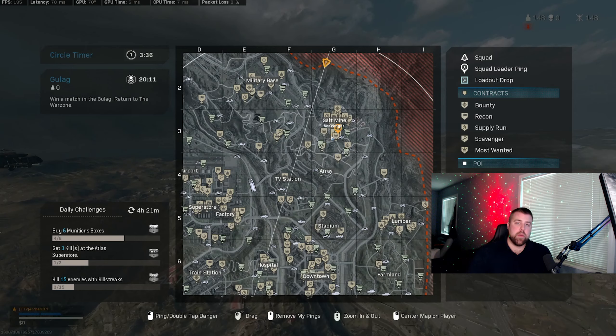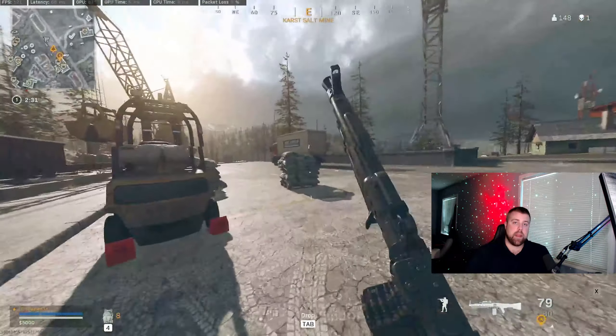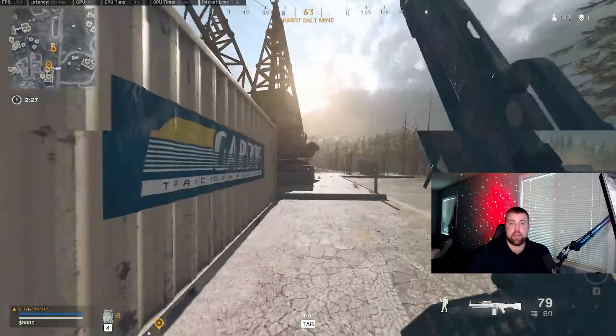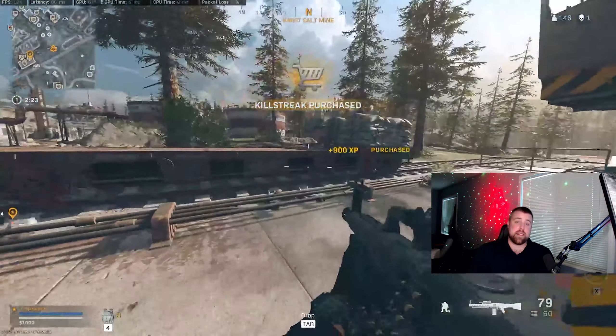To start we're going to go through some gameplay, analyze some decision making, analyze some thought process, look at a few mistakes, and then talk about a few practice strategies that you can do in order to become a better player. These strategies aren't for pro players — these are going to be focused towards people who are beginners or around the 1 KD level. The goal is to use these strategies to become a better player and increase your KD or your win rate if you want.